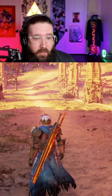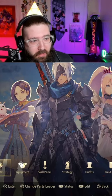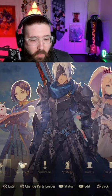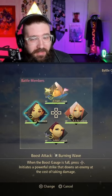So what you do is go into your menu, and then you can optionally change your party leader. I'm going to change it to Rinwell. Then you hit R1 to edit if you're on PlayStation, and then you change the character to the top.